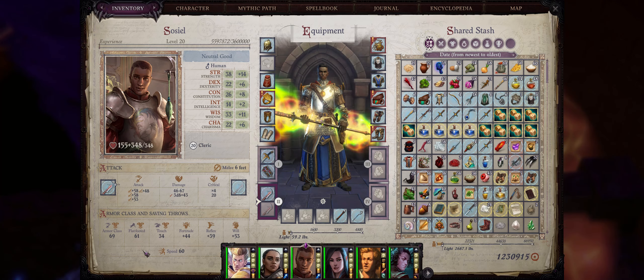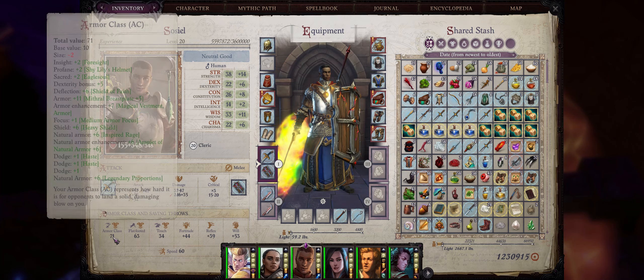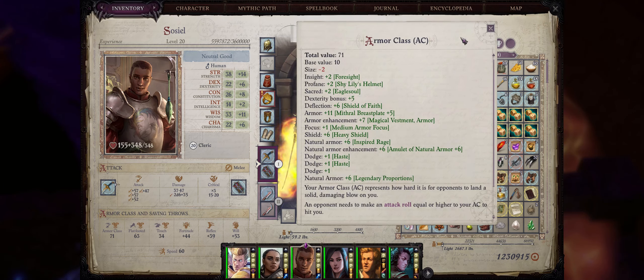I'm also showing you my Sussiel here who, despite not having any feat invested in armor class or any class ability that enhances armor class, still managed to get 69 AC when two-handing or 71 when using a shield, just to prove that this will still work regardless of your mythic path and even if your character is dual-wielding or two-handing without a shield, and also without some powerful abilities that add your charisma or wisdom to armor class.